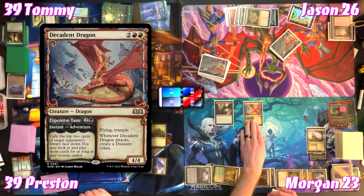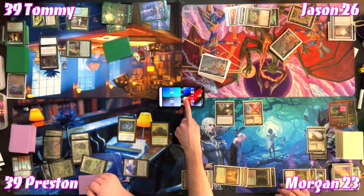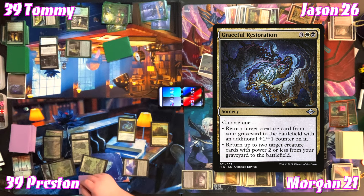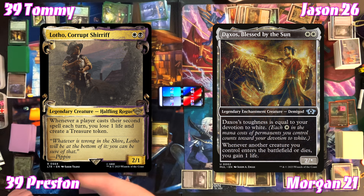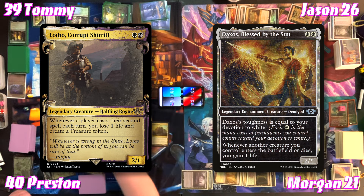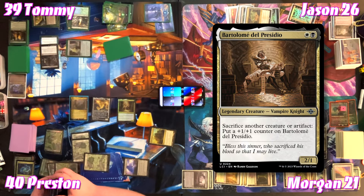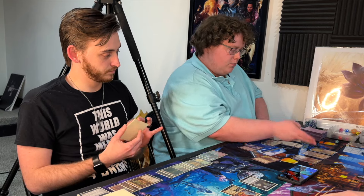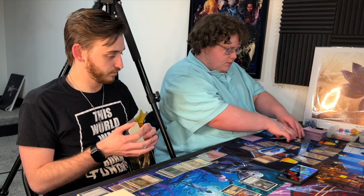Preston plays a Swamp and casts Graceful Restoration — returning up to two creature cards with power two or less from graveyard to battlefield. He returns Daxos — his toughness equals devotion to white, currently three, gaining Preston life whenever another creature dies. Preston casts Presidio — a 2/1 that sacrifices another creature or artifact for a +1/+1 counter. That's Preston's second spell — Treasure and lose a life, but he gains it back. Preston passes.